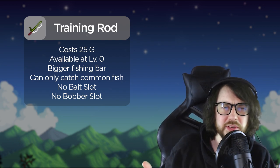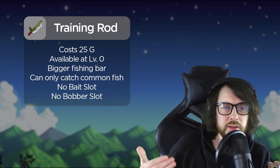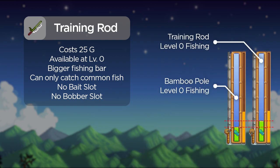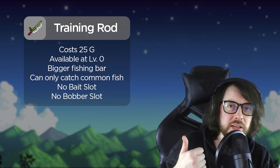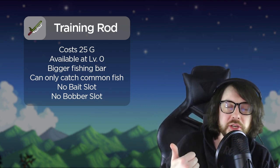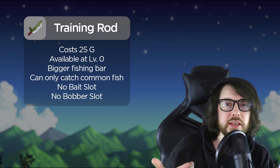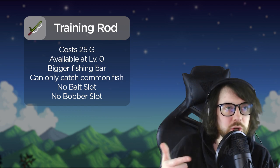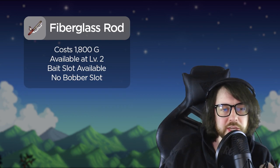Unlike the fiberglass or iridium rod, the bamboo rod has no slots. The training rod, which you can get at fishing level zero, is super helpful — it pushes your fishing skill to level five effectively. The downside is you can only catch normal fish, and you can't get silver, gold, or iridium quality.